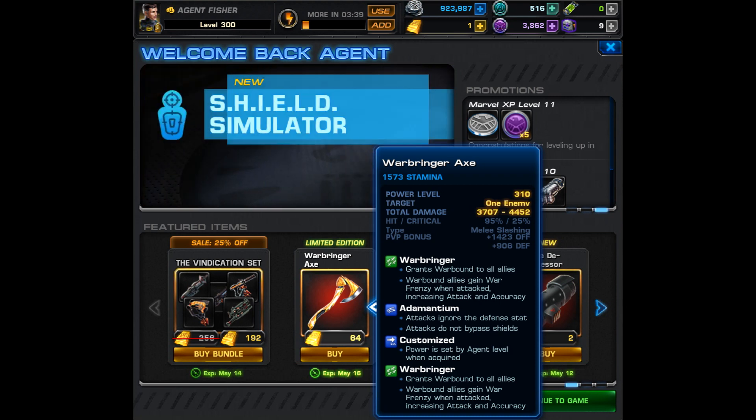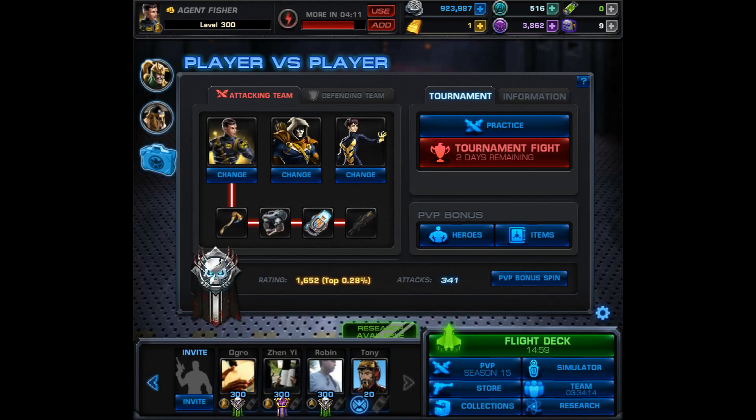We'll get more into that once we enter our PVP matches. Speaking of those PVP matches, we're going to be using a suggested team from a viewer and subscriber. Agent Nick calls this Team Paparazzi, and I have to admit that's a pretty epic name. For my item setup I'm going to be using the Warbringer Axe, the Neurotrope, Synthetic Cube, and Coulson's Revenge. I was hoping to proc coordinated attack but it doesn't proc in a single battle, so that's why I really don't use it in PVP.